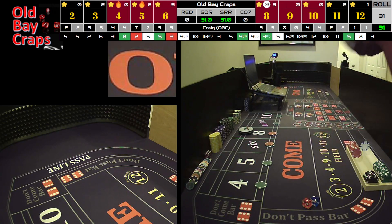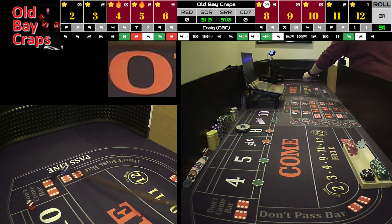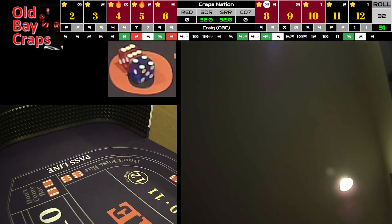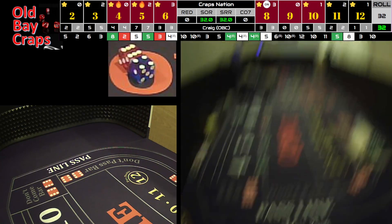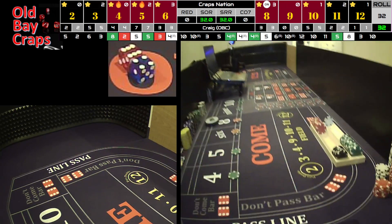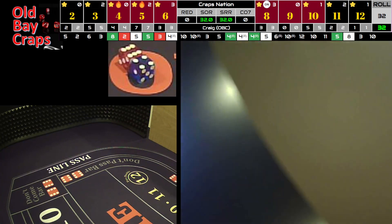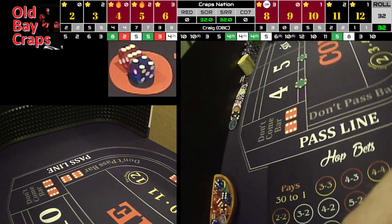But we're degenerates, so I'm going to do a $20 horn. Dice out — that was right on the edge, right outside the 12. It's going to be a 6-4-10. And we just lost the hard 10. Sorry about that — it's being a pickle. I don't want to end this feed because we're doing so well.